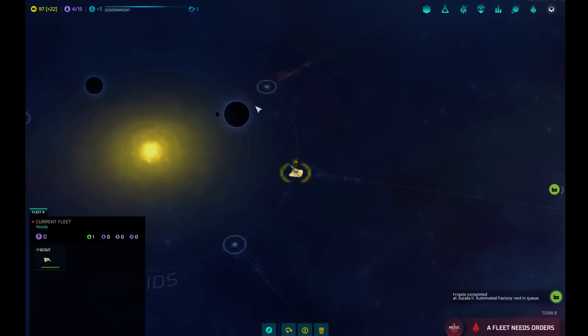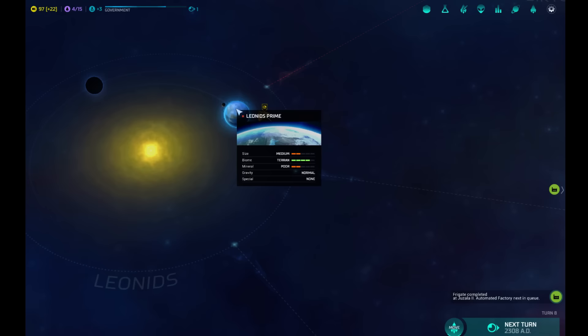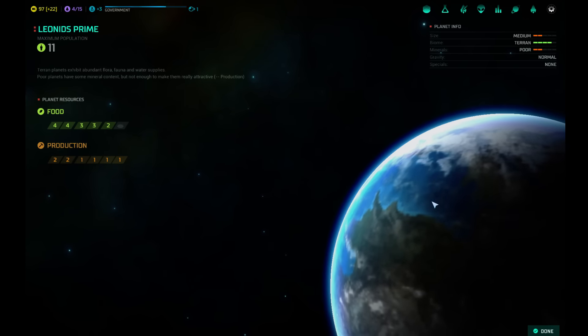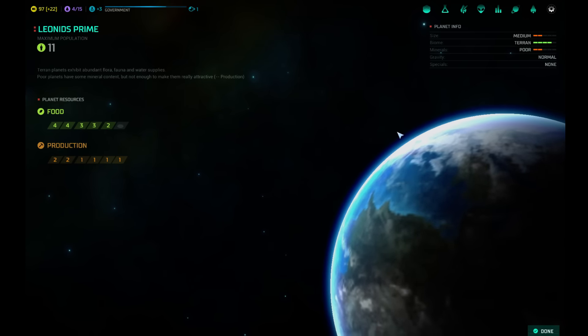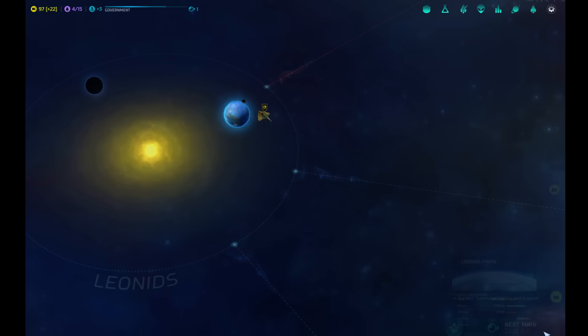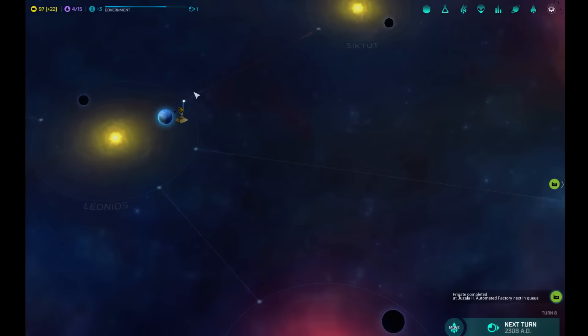Fleet needs orders. I want to know what this is — let's go here first. What is this one? Another Terran? Maybe this is just a thing with the new Master of Orion, but I'm not used to seeing this many nice planets. Another Terran. Let's go to that warp point and see what that thing is — why it's red, I don't know. Is it a dangerous warp point?